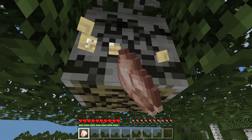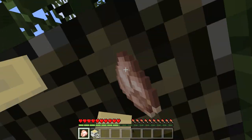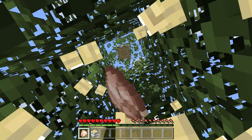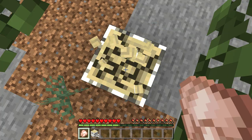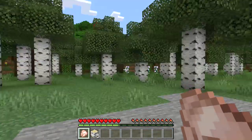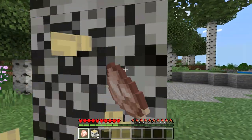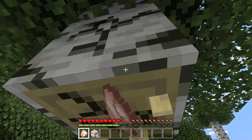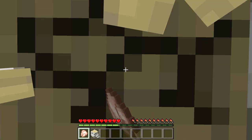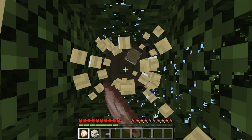He's getting his intro going so we're gonna let him do his thing and punch some trees. This world is gonna be just a fun playthrough — whether we die or not, it's not really hardcore, just some people having fun and playing a game. We hope you enjoy the content and yeah, let's get started. We're punching some wood here.